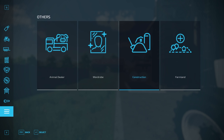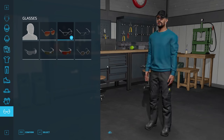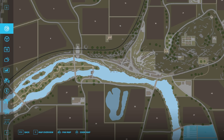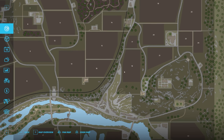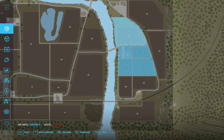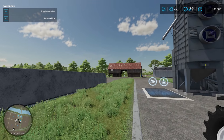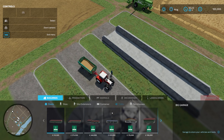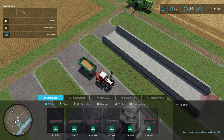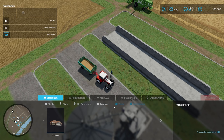We have owned items, leased items, and then construction — which is where we want to be. There's also the wardrobe, animal dealer, and farmland buy and sell. You can see the price for the different plots of land at the bottom. In construction we have buildings: sheds, silos, silo extensions, containers, farmhouses. Productions, with greenhouses as their own category. Animals: horses, pigs, sheep, cows, chickens, bees. Decorations, fences, lights, and landscaping where you can raise, lower and flatten terrain. You can also place trees and plants.